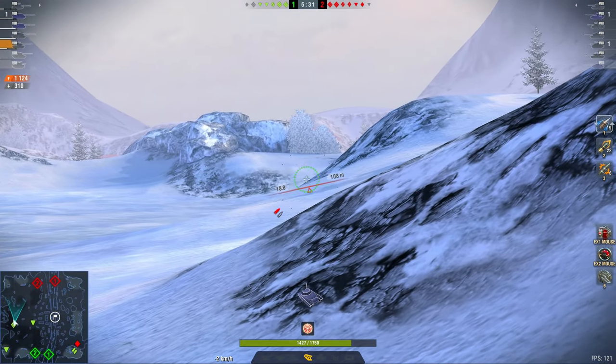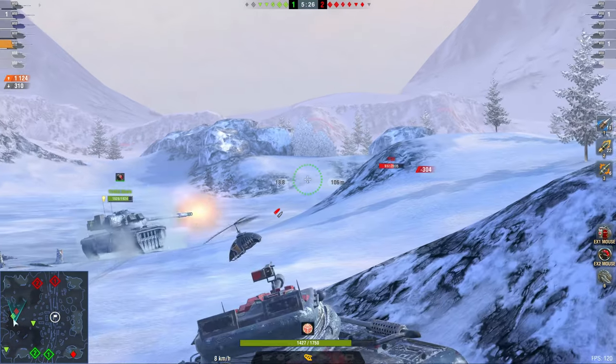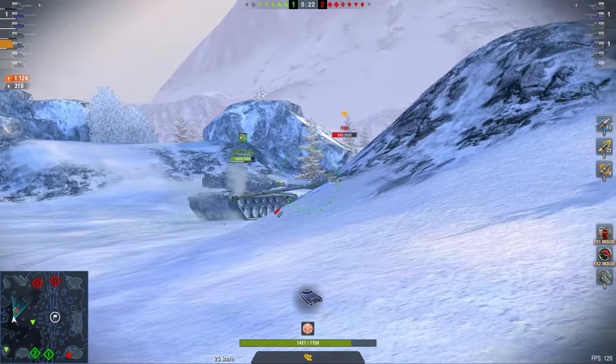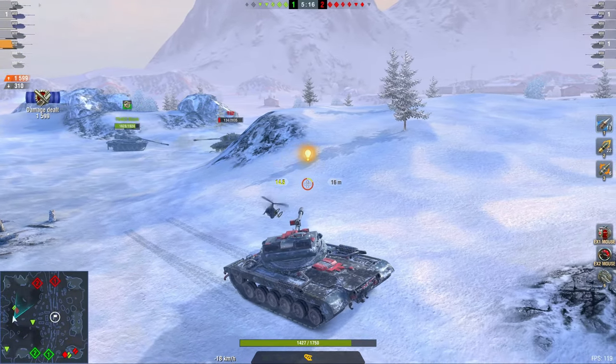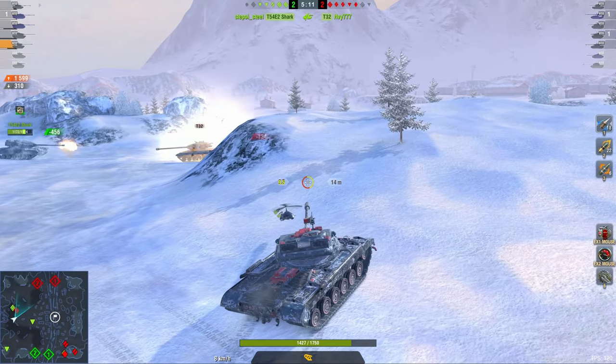What I would have personally done here is pull back, reload, get two shells, and then go forward. Because as you can see on the mini-map, the entire medium side is full of enemy tanks. And this T-32 is pretty much alone. But with one shell it still works — now I'm going to have to go on a very long reload. The time was definitely there to reload both shells.